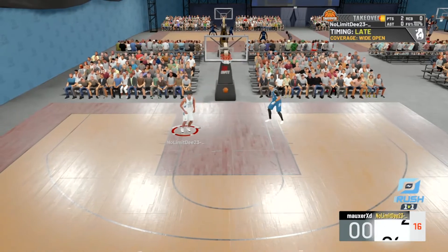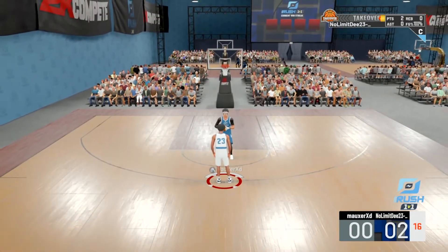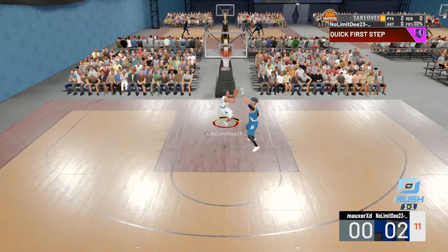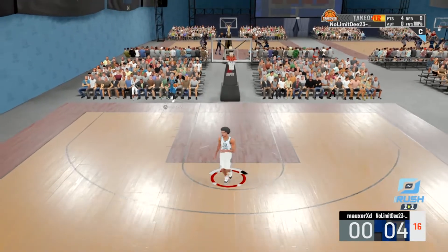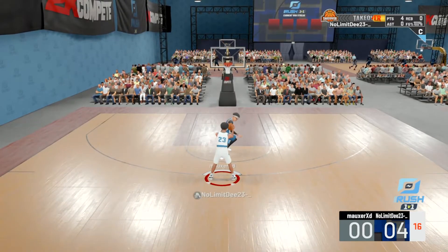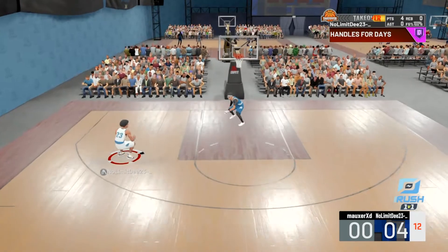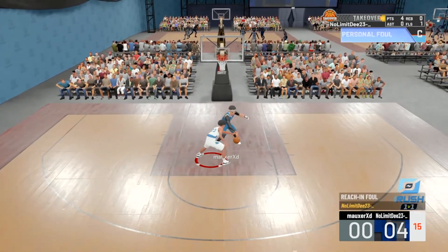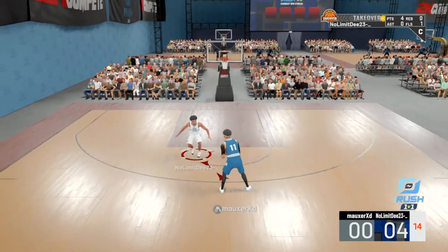I create a lot of space with this build. This build is pretty different — I just like playing with slashers. I prefer just getting contact dunks, and I can shoot too, but in this game you can't really do both. So I decided to just go with this and get all the contact dunks. You guys see me with a nice momentum dunk — I missed the shot, the center gets the rebound, and commits the foul.